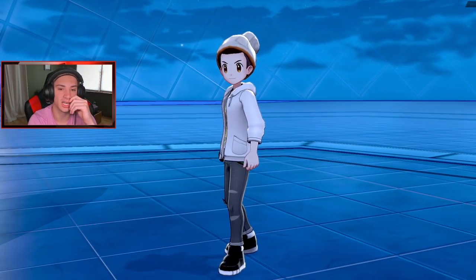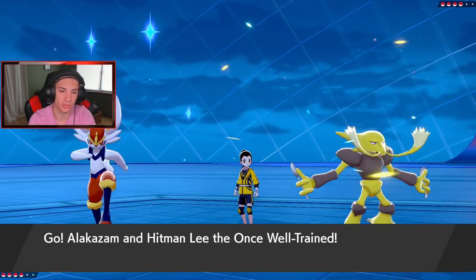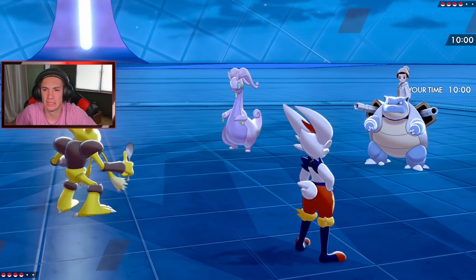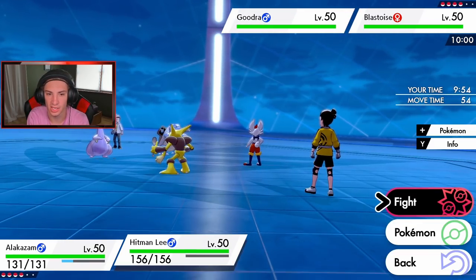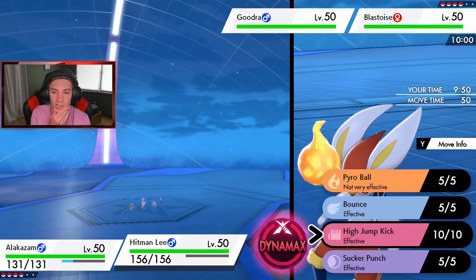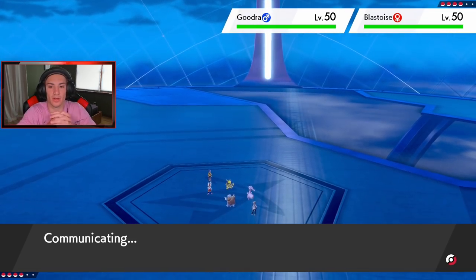He leads Goodra and Pelipper. These are both special attackers so I don't think I set up Reflect — I just go straight for Energy Ball. I'll go Energy Ball with Alakazam and Bounce with Cinderace to dodge an attack. Drizzle comes out, which is totally fine — I'll bring in Seismitoad after this. Wait — is this G-Max Blastoise? Hold the phone! Yes! Let's get it! Yo, we look sick! Hopefully he goes after my Cinderace slot.